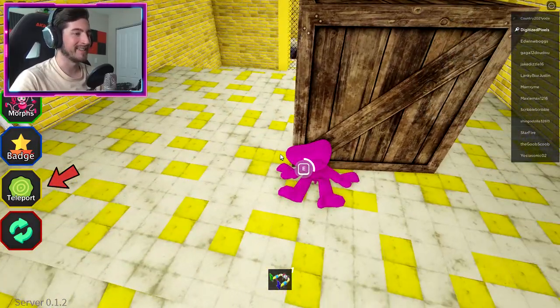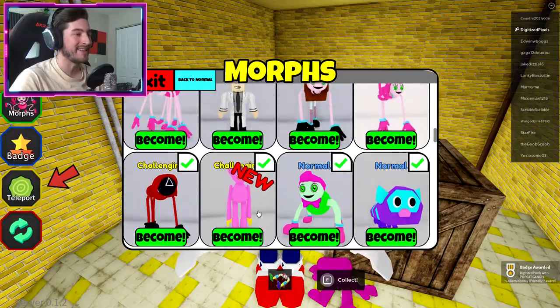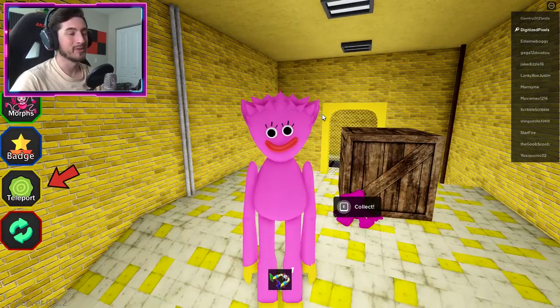Here is Kissy Missy — let's check her out. Kissy Missy Friendly — oh, she's so friendly. There she is, oh my gosh, that's adorable. So cute.